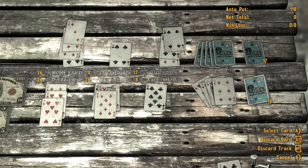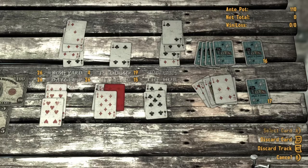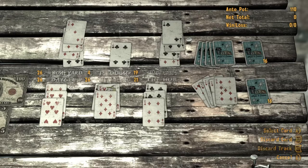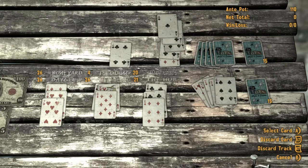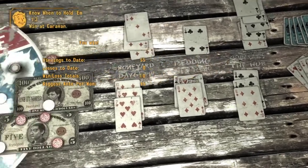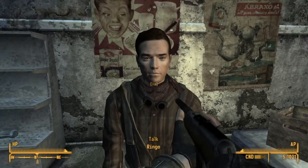And that is basically it. Now you too can play caravan like the pros. Alright guys, so this is the first game against Ringo. I just went with the same strategy I was talking about. I put in 4 copies of 6, 7, 8, 9, 10, king, jack, and then I put in 2 twos because unfortunately you need to have a minimum of 30 cards.